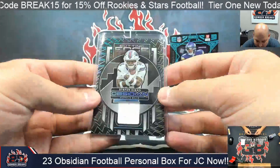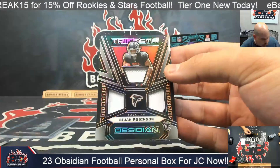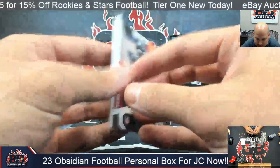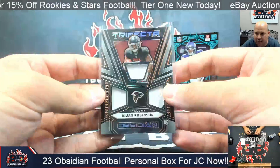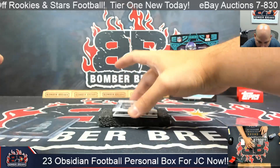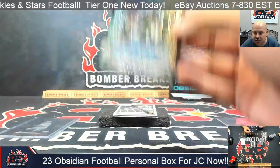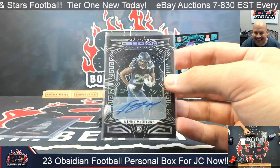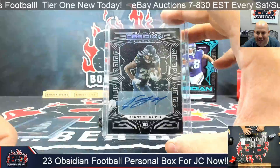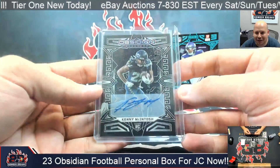Behind that I've got a Bijan — trifecta memorabilia, three pieces of mem on the Bijan, 12 out of 49. And behind that autograph, it's rookie Kenny McKintosh — Kenny McKintosh rookie auto. So fun — Seattle Seahawks rookie auto.